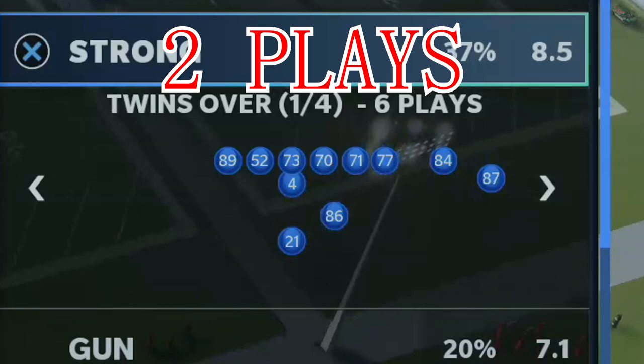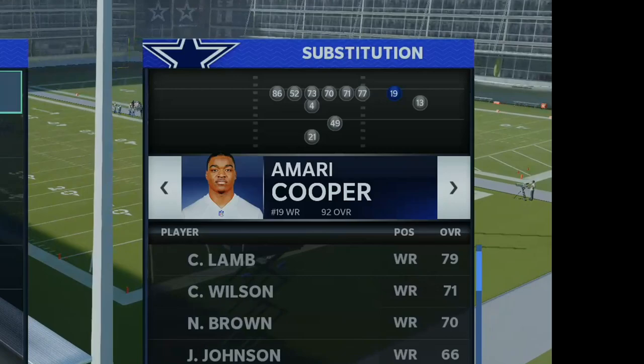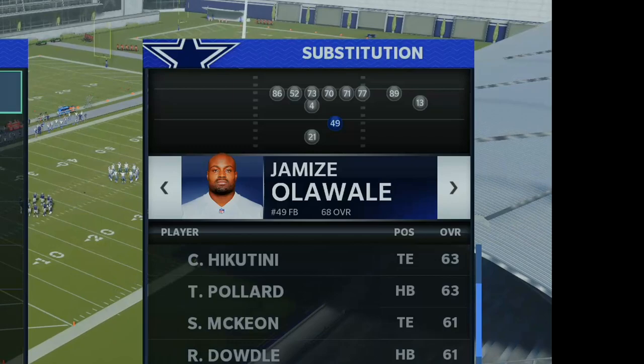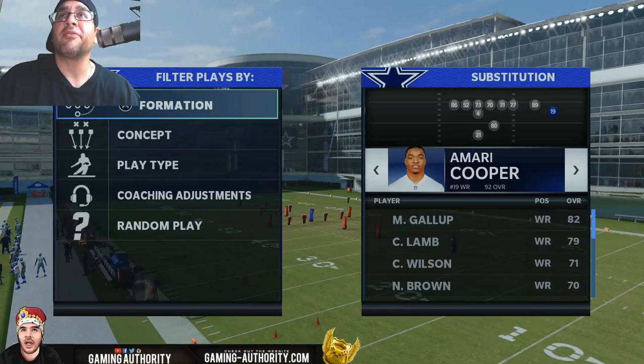I get this play from the Raiders playbook, out of the strong twins over formation. To make it better, you want to take the wide receivers out and put tight ends in. Take those two right receivers out and put a tight end in the fullback's position as well. If you want to keep one receiver, keep the far right receiver. But if you're going to do nothing but run, you can put a tight end in there too.